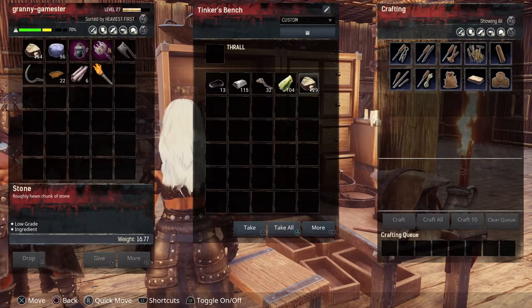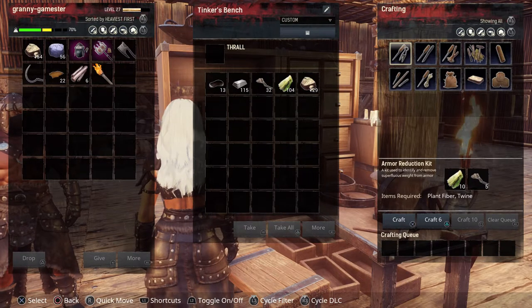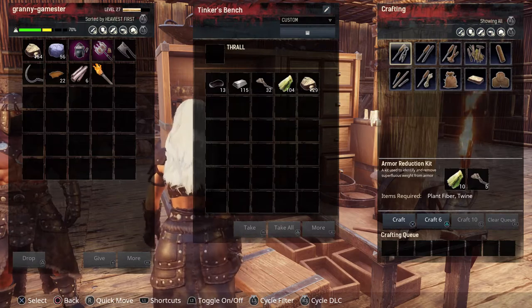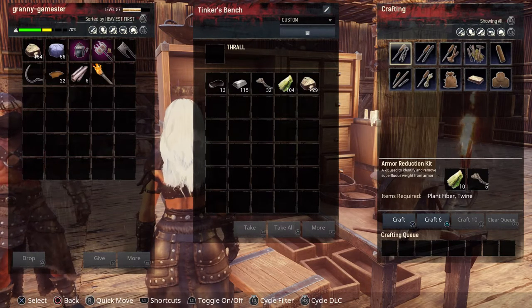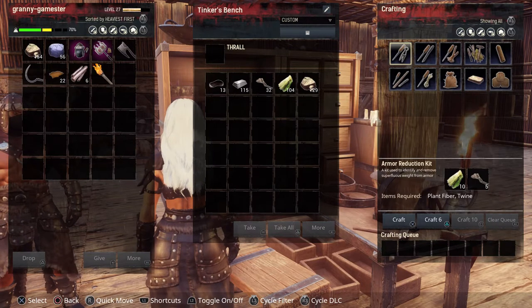The first one is the Armor Reduction Kit. This is great — early in the game I can build the Heavy Pauldron armor set, but it's very heavy to carry. All you have to do is apply it to your armor and it will reduce the weight of it, so you can wear heavy armor.